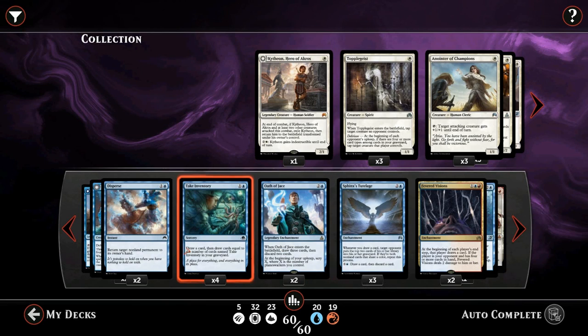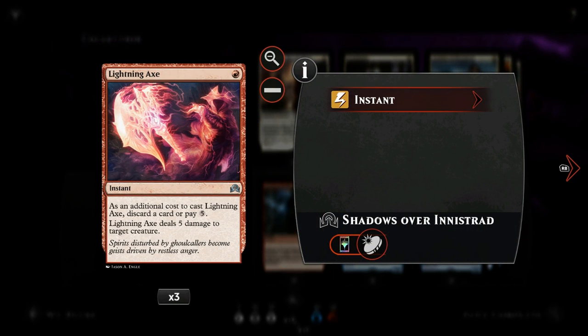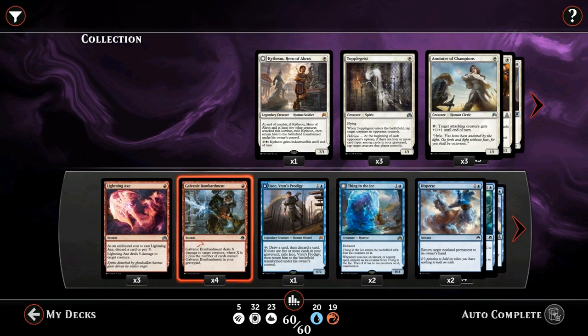With that in mind, let's look at the deck, starting with removal spells to stay alive. We have Lightning Axe — single red instant that deals five damage to target creature — but we must pay an additional cost: either discard a card or pay five generic mana. Most of the time we'll discard a card, and we have some madness cards in the deck to synergize with Lightning Axe.